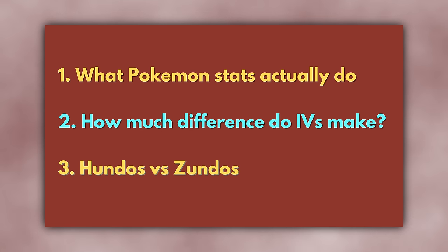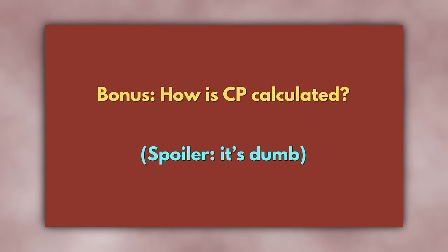But I'm getting ahead of myself — we need some more context. In this video, I will explain what stats in Pokemon Go actually do, show you the precise difference that IVs make, and analyze the difference between hundos and so-called trash. At the end, I'll also explain how exactly CP is calculated, and why it's dumb.